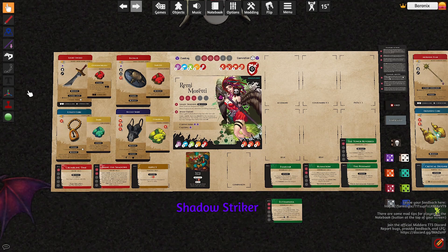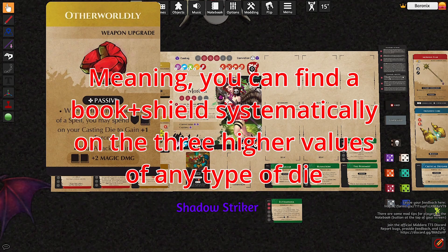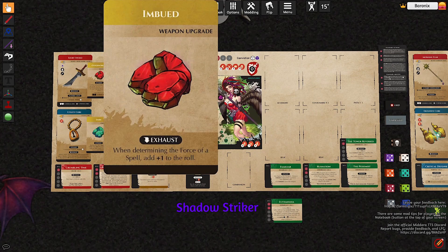Let's move to the Item Upgrades. I will choose Otherworldly first and foremost. It will give me a plus 1 to my Force values half of the time that I roll the casting die, because it's on the 3 higher values of every die no matter what color it is. I will then take Imbued: unexhaust when determining the force of a spell and add plus 1 to the roll. That can be very nice, especially when using Bring the Shadows — it will increase the force of the spell for every conviction check the enemies will have to make.